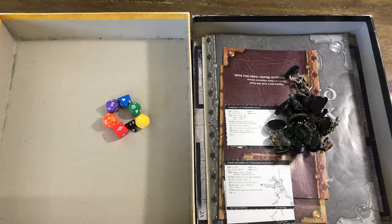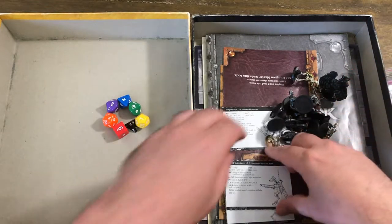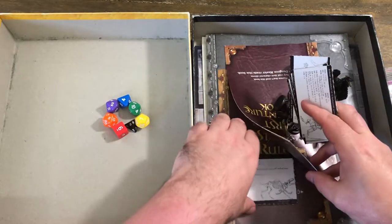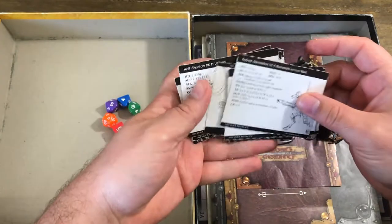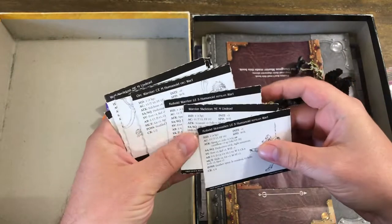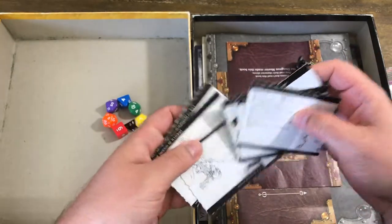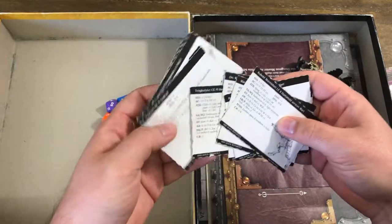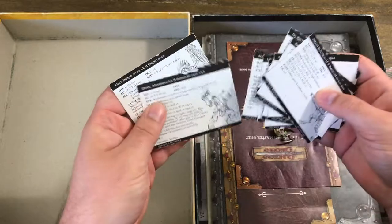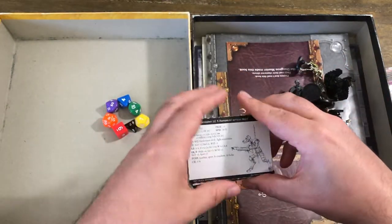Each of the minis came with a sheet of cards that you could take apart — monster stat cards. These might look familiar if you're familiar with the D&D miniature line from back in the day.